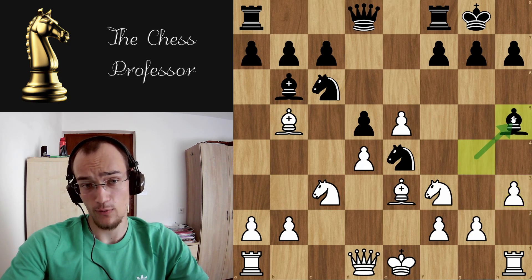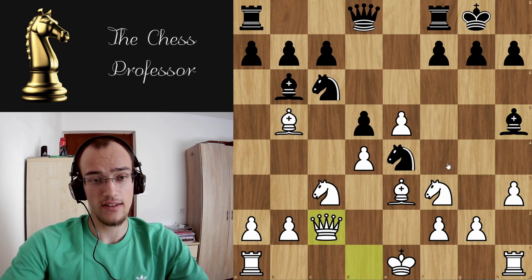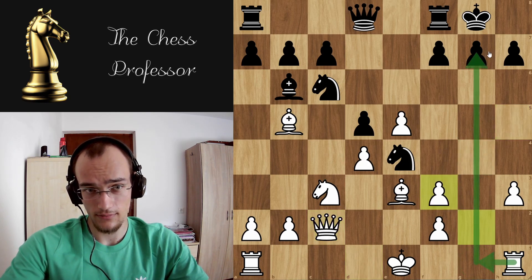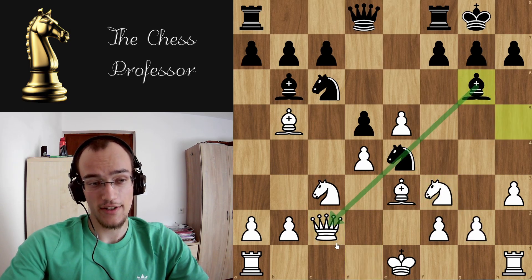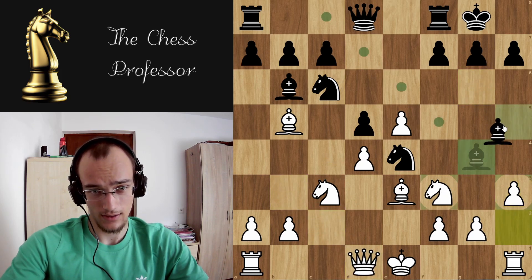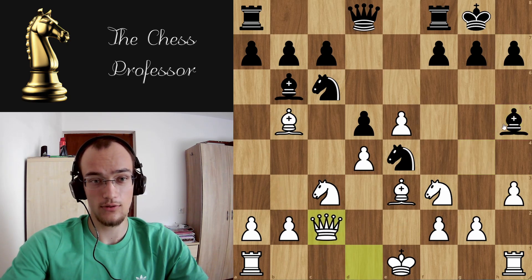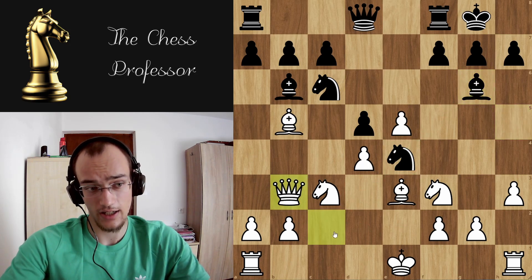So they probably won't take — bishop h5. Now you play queen c2, getting out of the pin. Again if they take, you take with the g pawn. So they will play bishop g6, attacking your queen. You slide again to b3. You have to remember this idea: you attack the bishop, bishop goes back, queen c2 — bishop again threatens a discovered attack, so you again slide to b3.